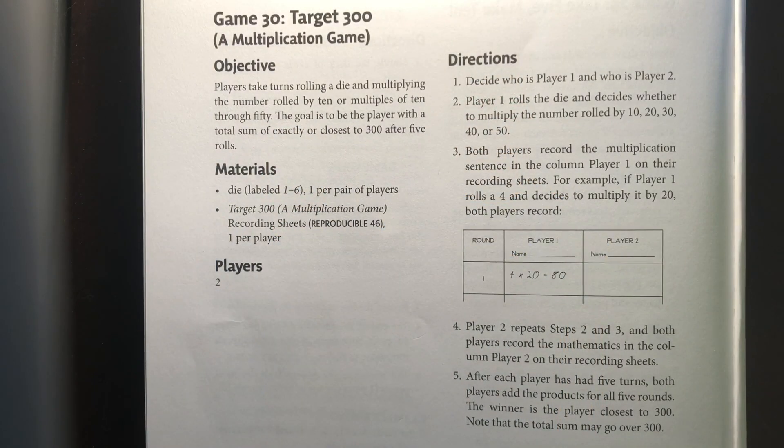The goal of this game is to get as close to 300 as you can, either over or under. And we're going to be rolling a die to decide what we're multiplying by. So here are the directions.